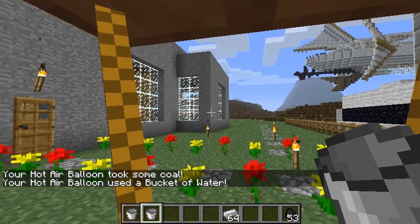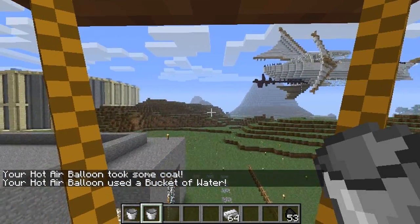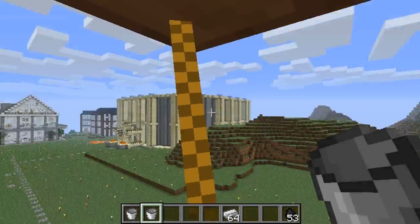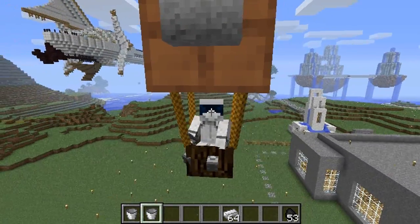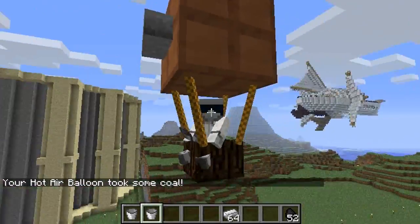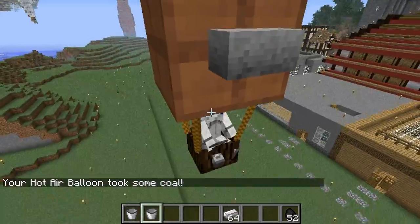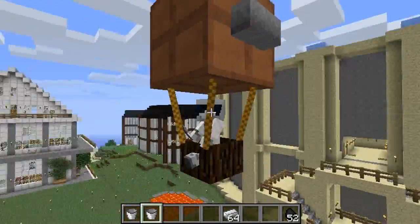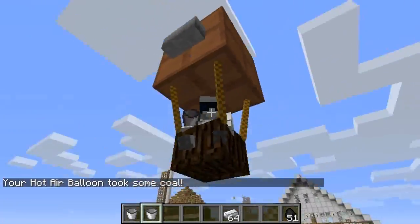Let's get in the balloon and take off — it's also a bit faster. You can fly around in your hot air balloon, pretty sweet. Luxury traveling — well, I wouldn't say it's exactly luxury since you're sitting in wood, but it's pretty cool. I know airship mods are out there but I like hot air balloons as well.